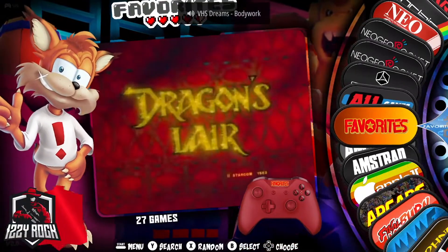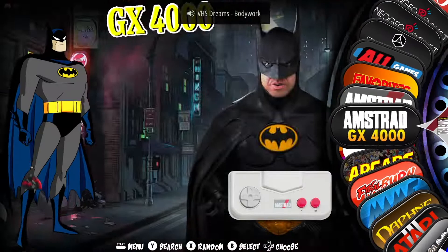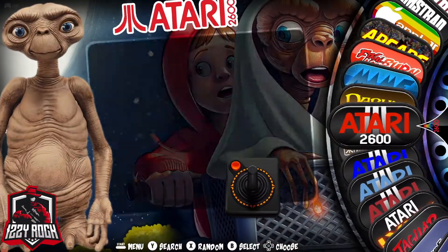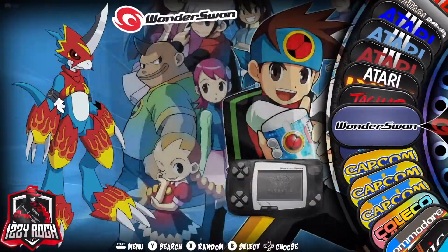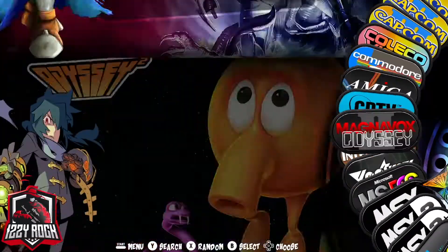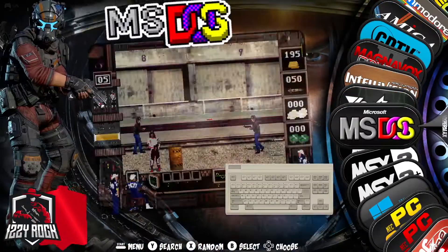Look at all these systems — you can set up favorites. You got everything from Apple all the way to MAME, which is all the arcade machines, Atari, all the Atari stuff, Capcom, all the Capcom machines, ColecoVision, Commodore 64.